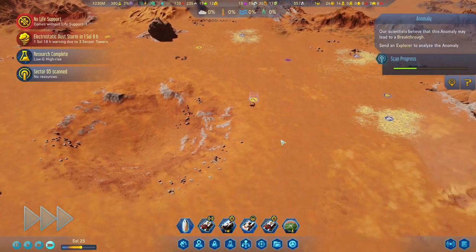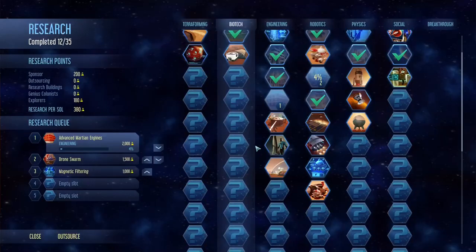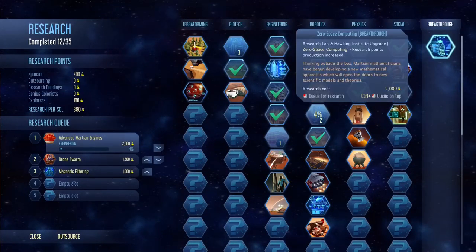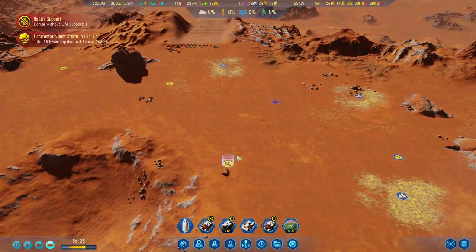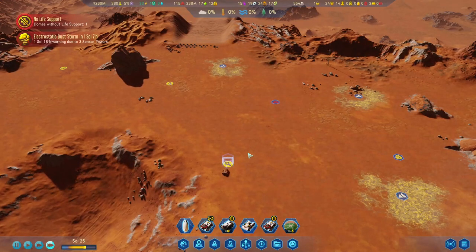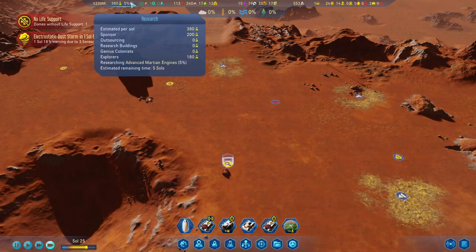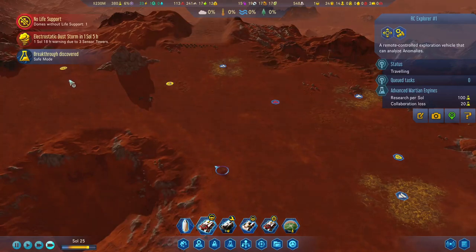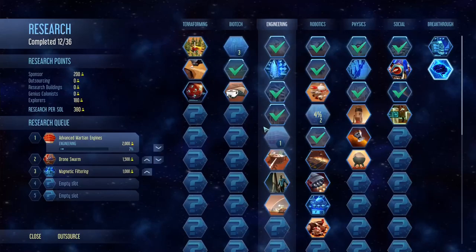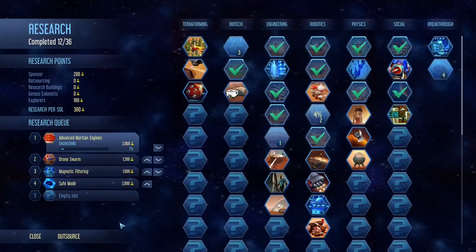Let's check out this breakthrough. We do have a breakthrough and it is a relatively good one - but again, it will help us in the future. We are researching anything that will help us immediately. The fuel thing is a good one - Safe Mode. That's actually very helpful, so let's put it on the list and do it sometime.